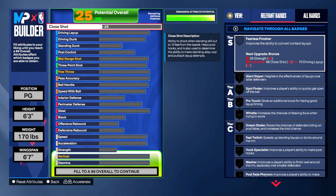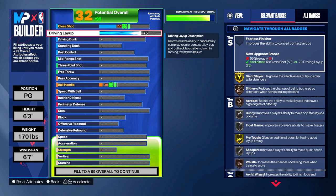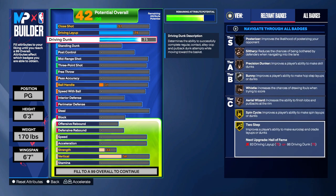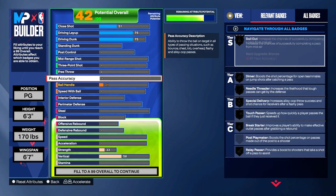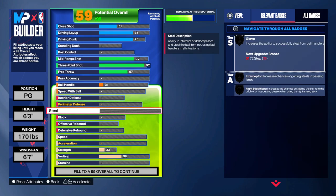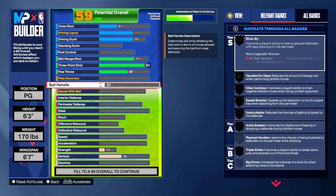Starting from top to bottom on this 6'3" build: driving layup you bring up to 75 — that's a green, that's perfect for wide open driving layups. Driving dunk is at 75. Your three-point shot needs to be at 92 — that's what you need minimum to get Dead Eye gold and a couple other things. You can see how it changed from 91 to 92 — that's how you unlock a couple badges. You have to sacrifice too much after that.